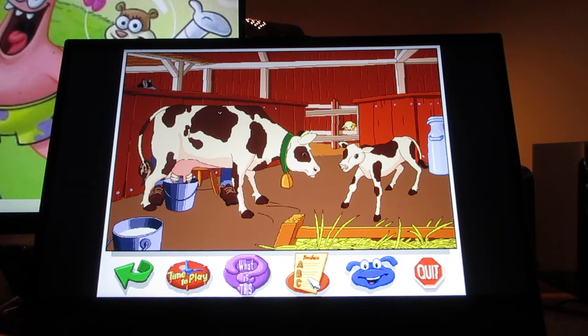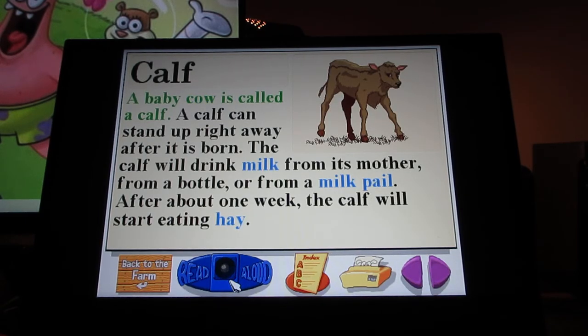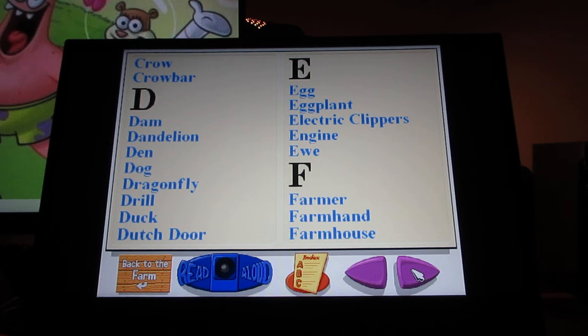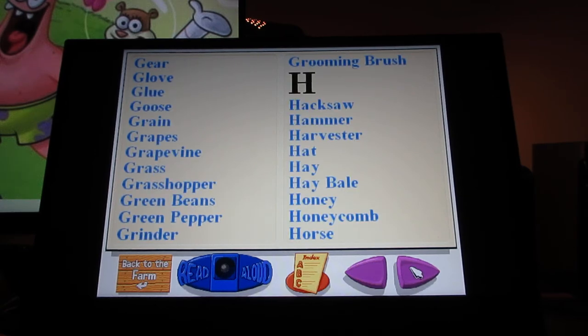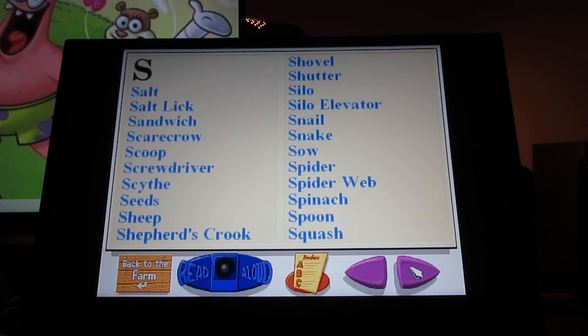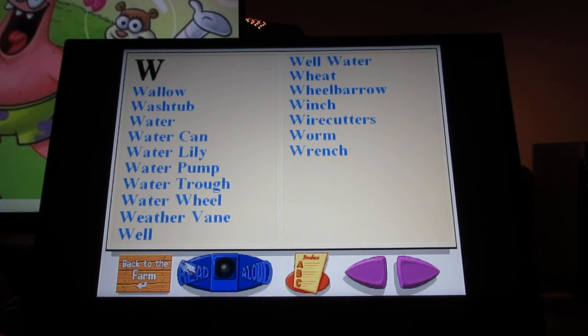For those who don't know what a calf is, you can go to the index here to find out everything about a baby cow. The index says: 'A baby cow is called a calf. A calf can stand up right away after it is born. The calf will drink milk from its mother, from a bottle, or from a milk pail. After about one week, the calf will start eating hay.' Here are the other words in the index — you can pause and read the word definitions. That's the last of the words for the index.